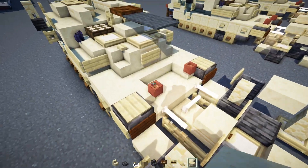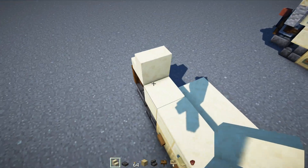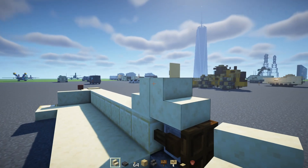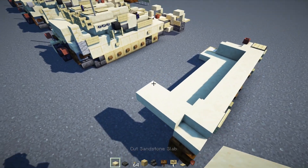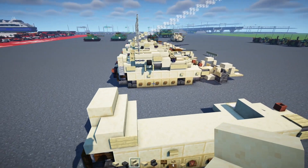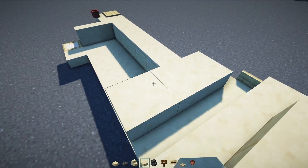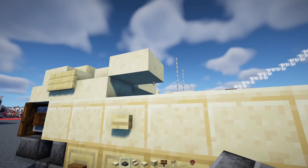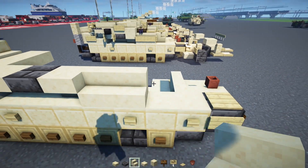Add in a flower pot in this corner. In the back corner, add smooth sandstone stairs back to back, and a birch sign to the side of it. Then smooth sandstone stairs two blocks wide upside down. On top we'll add in cut sandstone slab two blocks wide. Then add in more smooth sandstone stairs, smooth sandstone stairs facing outwards, and then smooth sandstone slabs two blocks wide.